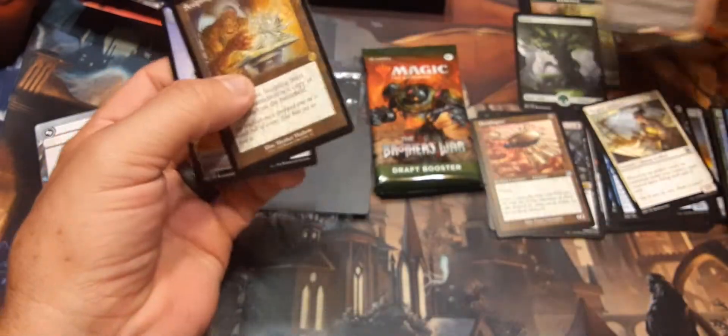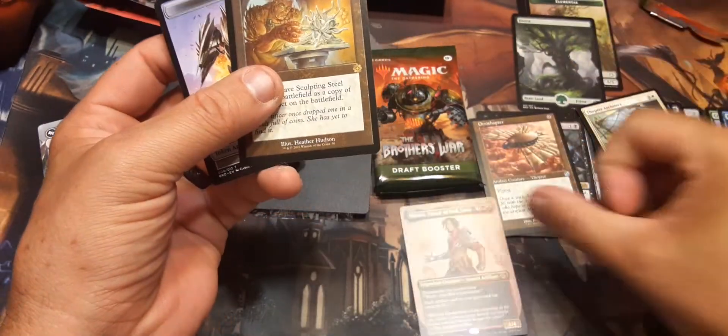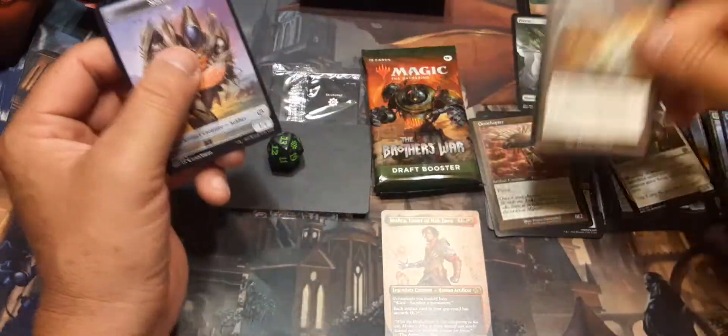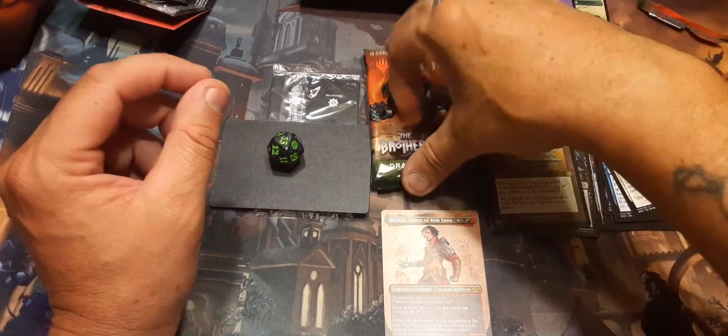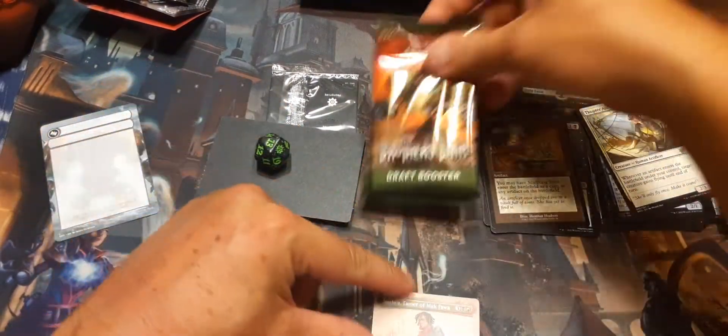That is definitely going to become a commander — and Sculpting Steel! That is becoming a commander in one of my commander decks. Sculpting Steel — and what is that? A soldier! That is definitely a commander that I will be making a deck around.